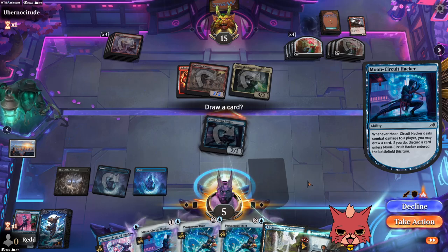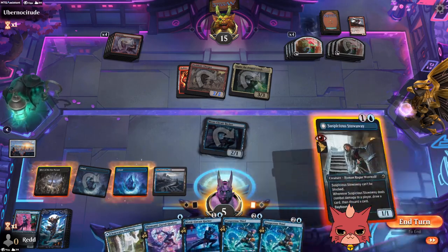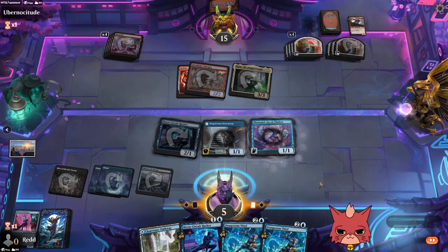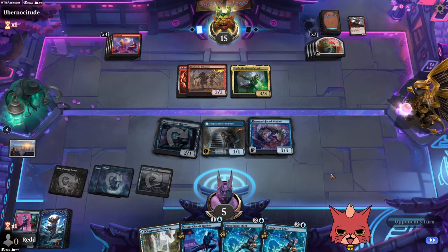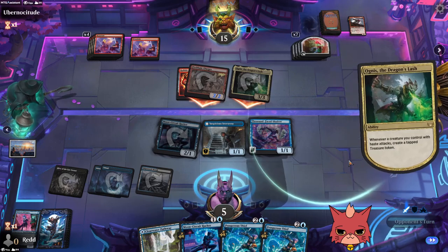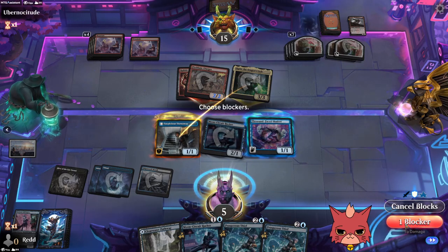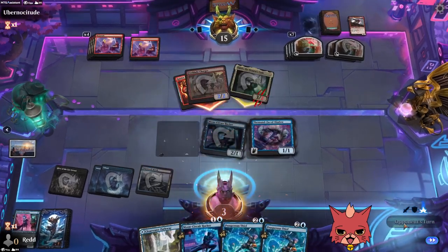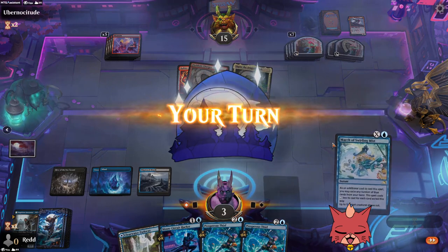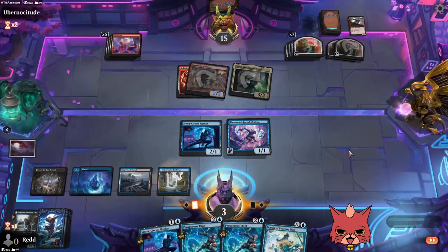The problem with ninjutsu decks is you need to actually have creatures on the board already. We're going to have to chump block next turn, so we need to get everything down. If we can somehow survive, the opponent has so much mana from Agnes — very scary. We can chump here and see if we just die to a Royal Eruption. March of the Swirling Mist is big for us here, so we're going to play this out on blue.